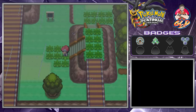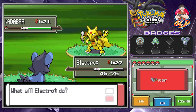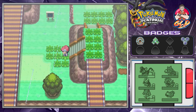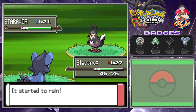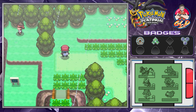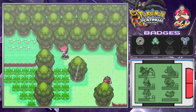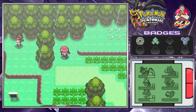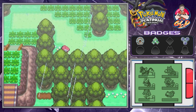We get attacked by a Pokemon — there's an Abra but it teleports away, so that's okay. Here we have a Staravia, and many of you are getting on my case about not having Staravia on my team. Trust me, I know what I'm doing — I'm an expert. Not really.